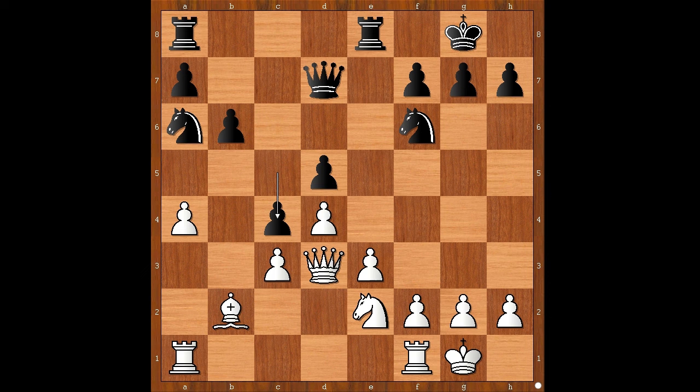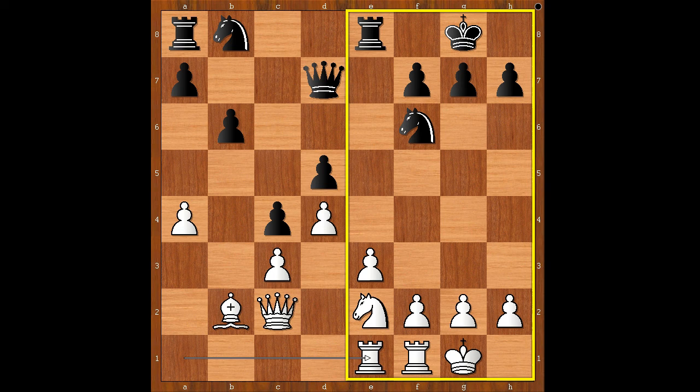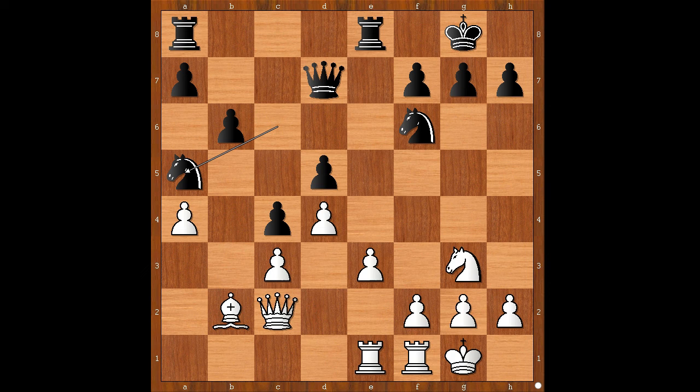Black to move. In this position, Capablanca made a plan to bring his knight to the b3 square and to win the pawn on a4. So the knight went back home on its way to b3. Instead of taking care of the pawn, Botvinnik played rook from a to e1, saying to Capablanca: you take the pawn, I will focus on the kingside. Knight to c6, knight to g3, knight to a5.